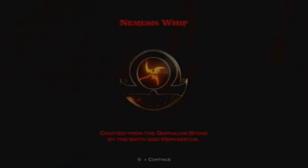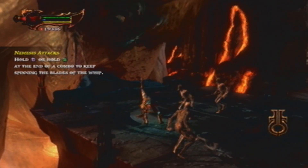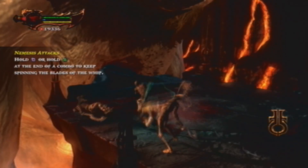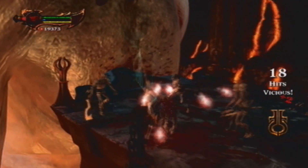Hi, what's up guys, this is Nick from Untold Gaming and this is part 20 for God of War 3 story mode walkthrough. Right here where we left off, Hephaestus dies — you kill him.